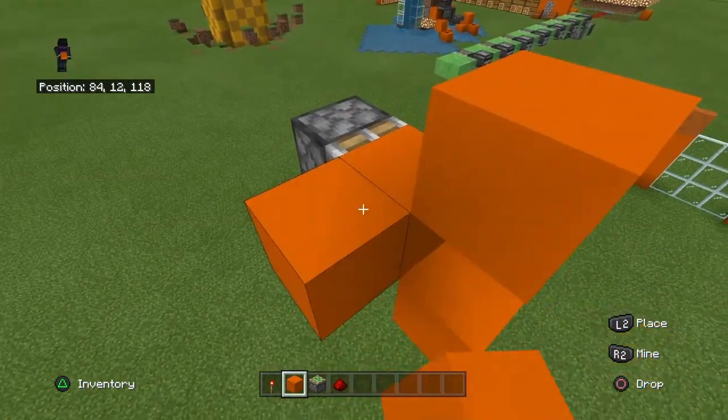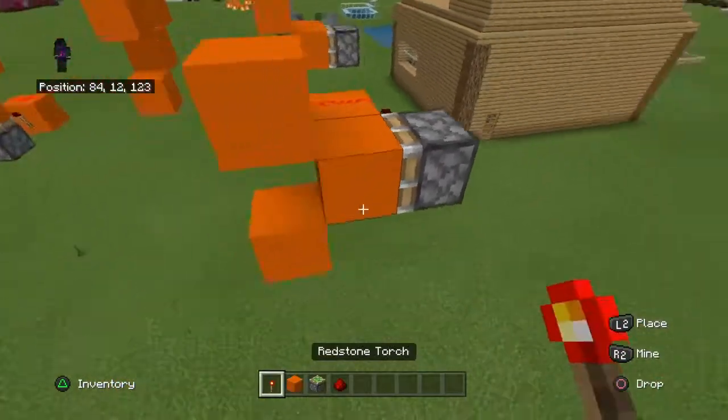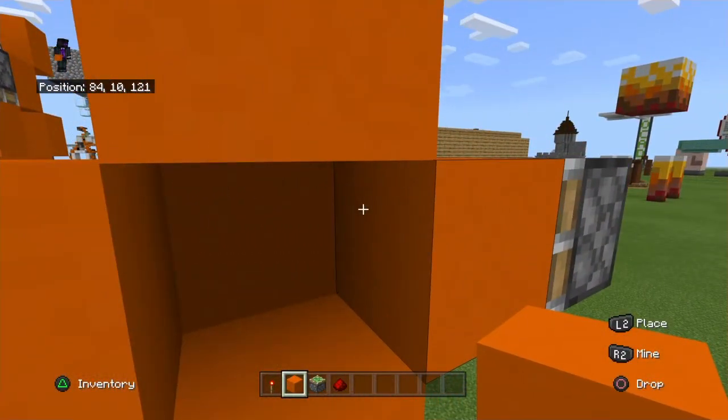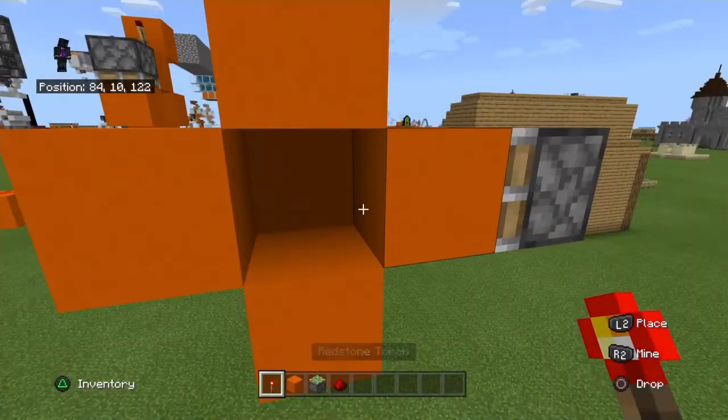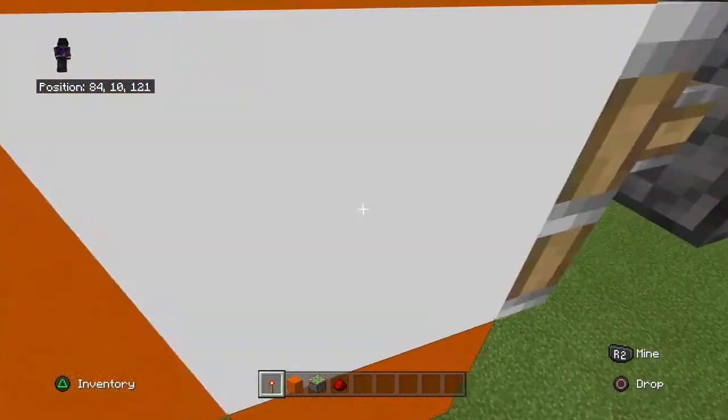Then you're going to want to put orange concrete here, torch, torch, dust. And you can camouflage this any way, like this if you're building a massive orange concrete place, or with stone if you're hiding in a cliff. And as you can see, it pops off instantly.